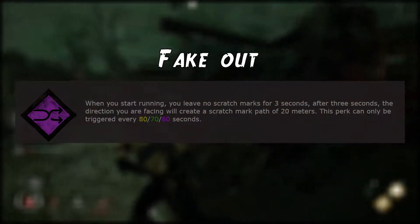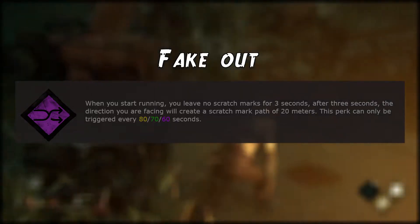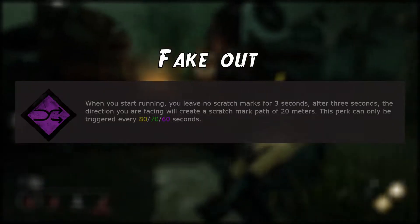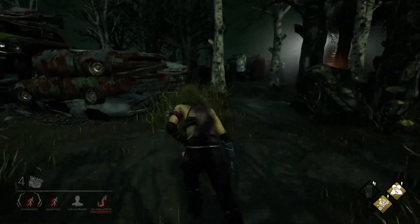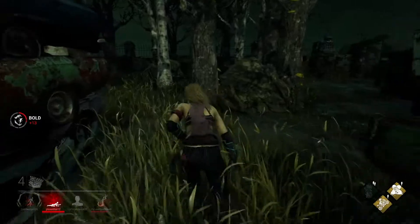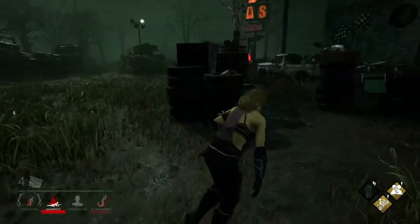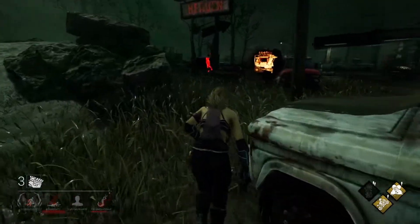The third perk on this list is what I like to call Fake Out. When you start running, you leave no scratch marks for three seconds. After three seconds, the direction you are facing will create a scratch mark path of 20 meters. This perk can only be triggered every 80, 70, or 60 seconds. It's similar to Dance with Me in some ways — it allows you to hide your scratch marks after you start running, but also create a path of fake scratch marks and trick the killer into thinking you ran off in that direction. I don't think this perk is too broken since good killers can catch on pretty quickly, but in the right hands it can be insanely effective at deceiving killers.